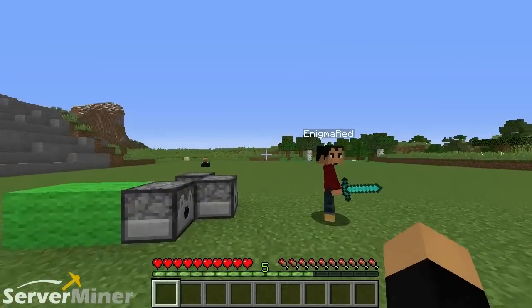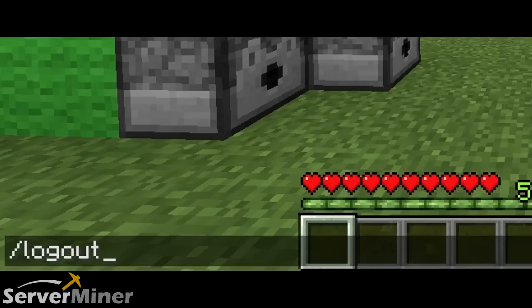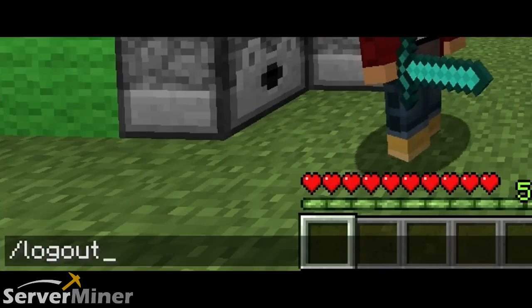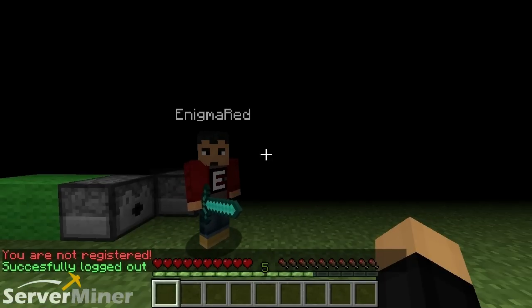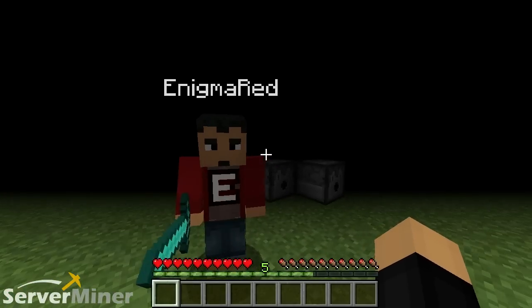I'm going to go ahead and register with slash register and a password, which is poop123. And now I can see and I'm a part of the world. The next command is slash logout. The purpose of this command is to logout and leave your character standing where they are — just in case anyone tries to come up to your computer while you're away and try to log in. They can't really do that.